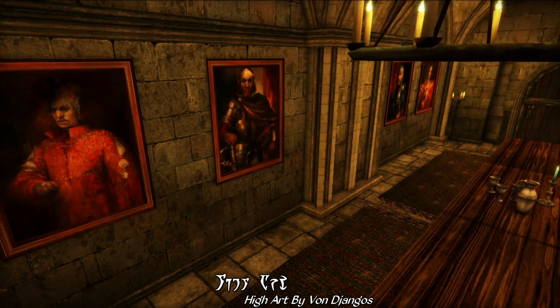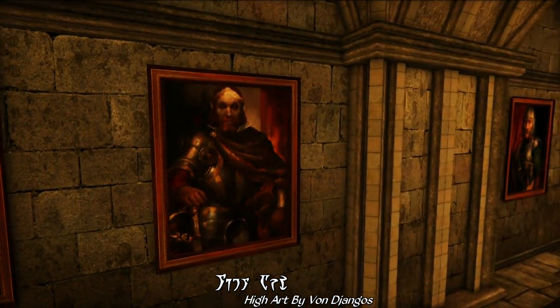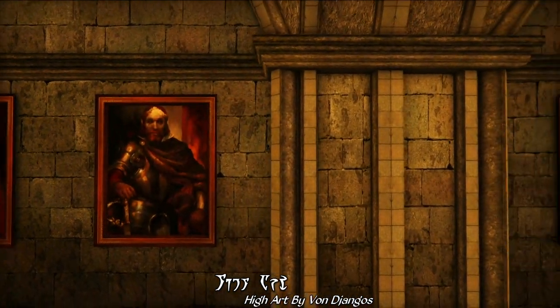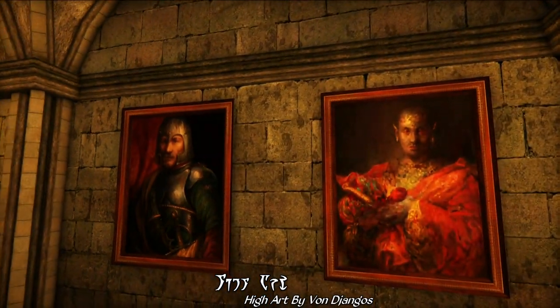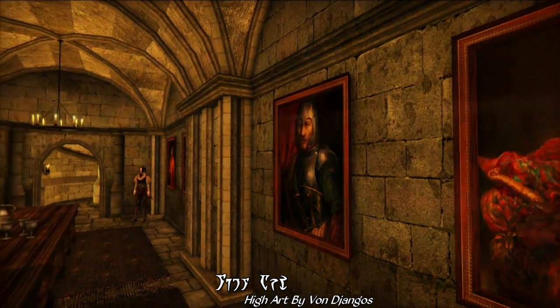It's like Rembrandt, only instead of the girl in a picture frame and the blinding of Samson, it's the Dunmeri version. It's the Mod of the Day, and today we're taking a look at High Art by Von Jengos.